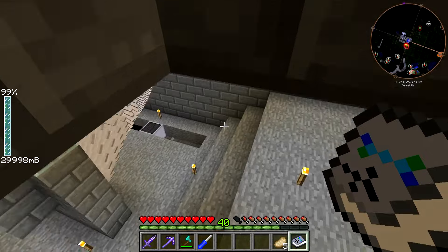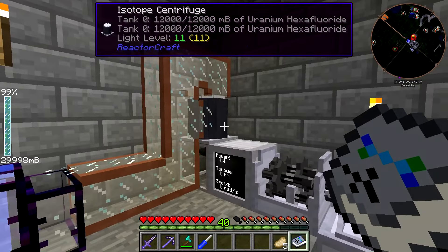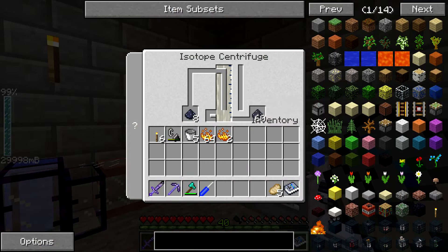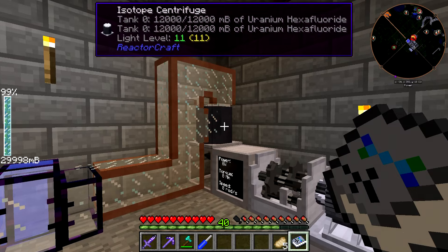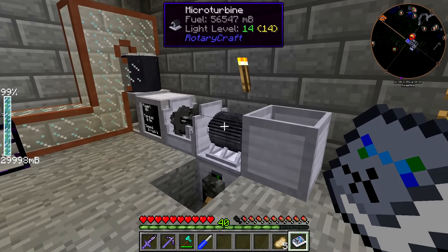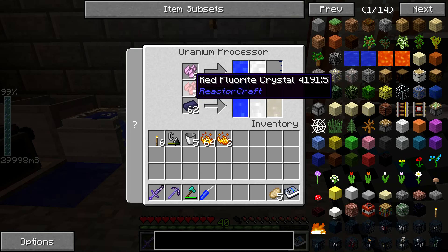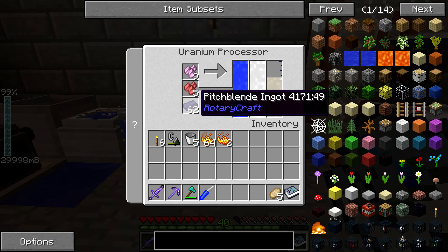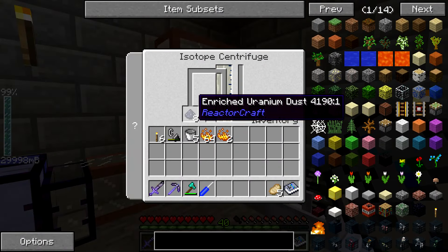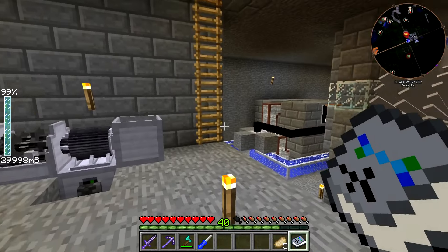Now we head downstairs into the Reactor Craft floor. This was the first Reactor Craft setup I ever made: the isotope centrifuge and uranium processor setup. This was used for getting enriched uranium and depleted uranium dust, which we eventually used in the second reactor. It was one of the first times I used the micro turbine, and one of the few uses for the fluorite crystals and pitch blend that we have. It allowed us to produce a good amount of uranium dust, which we then put to use in the second reactor.